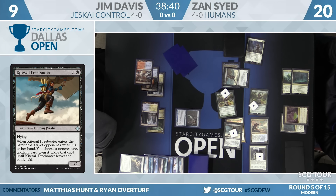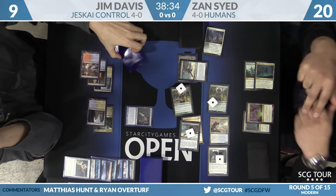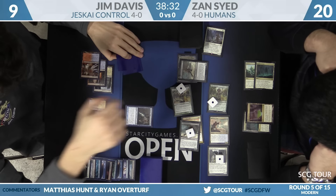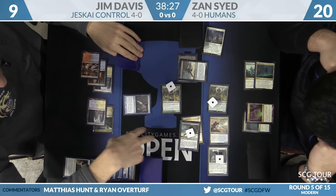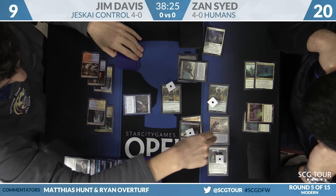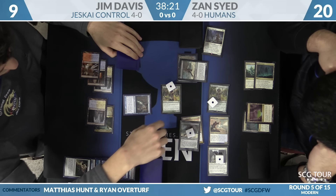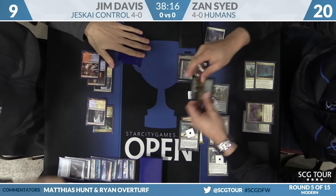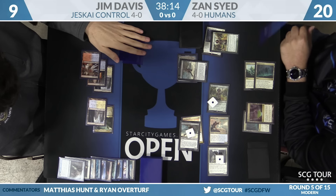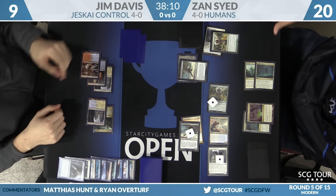They've been on the one basic Plains, kind of, as long as the deck's been around. You need one so your opponent can't free-roll Path your turn-one Hierarch, but after turn one the extra land doesn't do anything. It's funny that the land is basic Plains in the Noble Hierarch deck — because of that, the Hierarch also just turns into a white source. If they're Pathing your turn-one Hierarch, it means you already have green. Snapcaster will trade with Noble Hierarch.